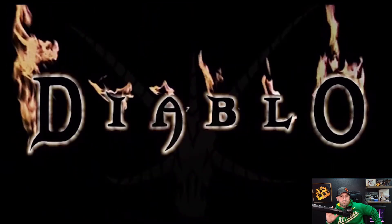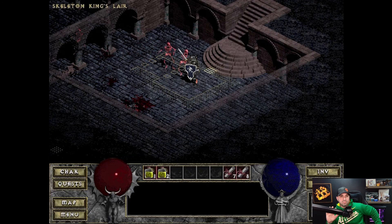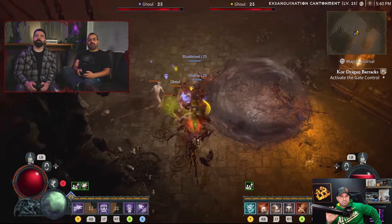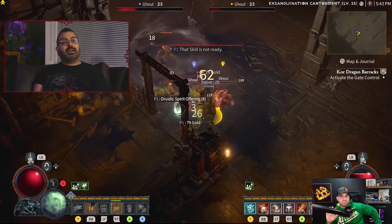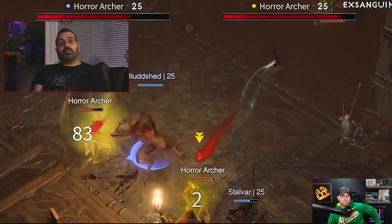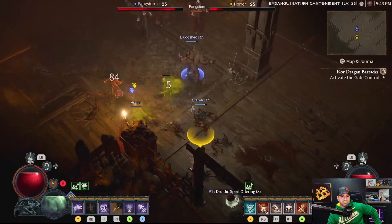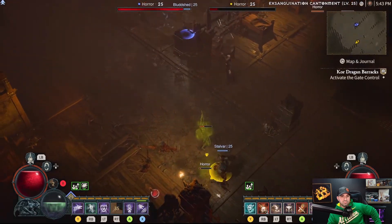One of the first dungeons ever built was the crypt, and the team asked how to make sure it feels like Diablo. So they went and played Diablo 1, played through the crypt, took a screenshot of that environment, and then recreated it in the new engine. They looked at every single Diablo game for inspiration — even the names of some monsters, like the skeletons, were pulled from Diablo 1.